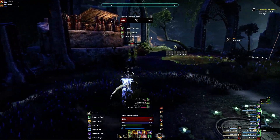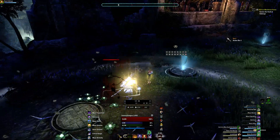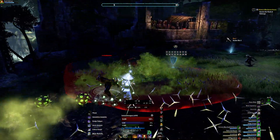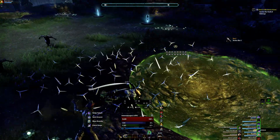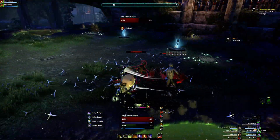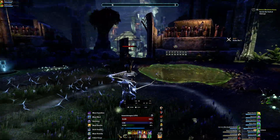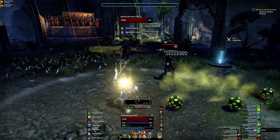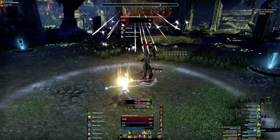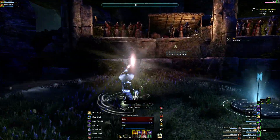If you do stand on one and get hit with a poison, get into one of these green pools to cure it from yourself — if you can survive long enough to get in there. Also make sure not to pull enemies into the water, as they will gain 100% damage while you are in the water.